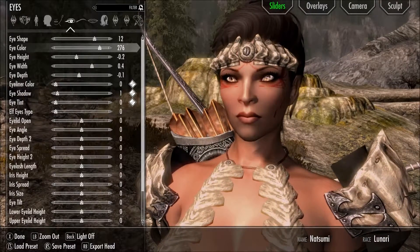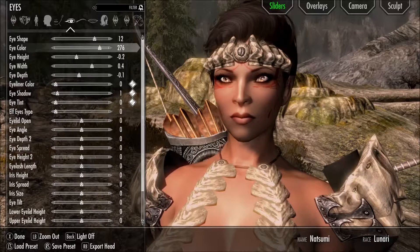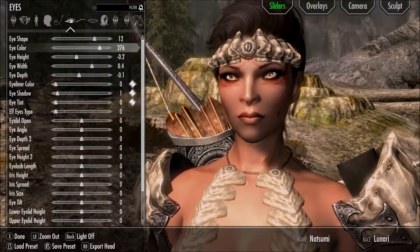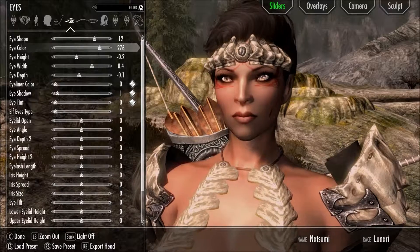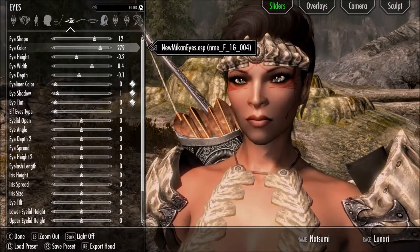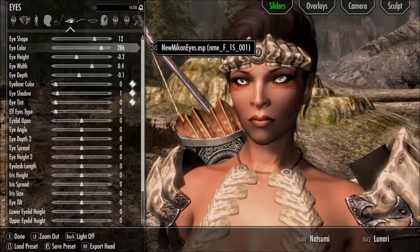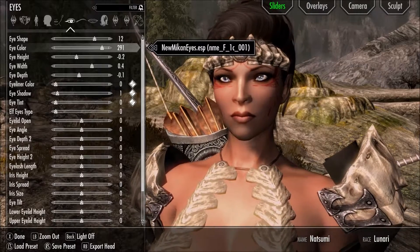Now on to our final mod. As you can tell, we are in the eye section — I do have the eye colors highlighted. This is New Meekin Eyes by Nerun. It adds a lot of different eye textures and even a couple of things for the eyelashes themselves. As you can tell, the first one shown has a shine to it and a bit of a high quality look. They do come in varieties, and eventually as I cycle through all of these, you'll start seeing how the eyelashes themselves also have things added to them.